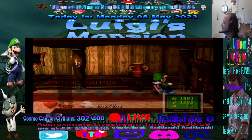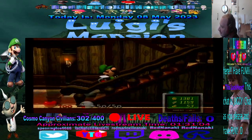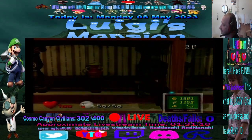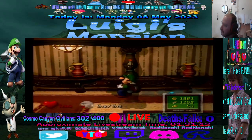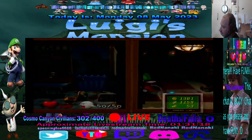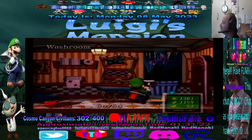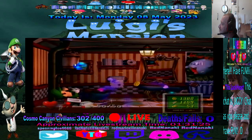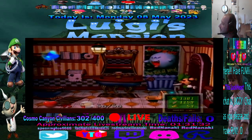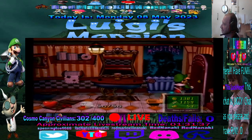I think there's one other place we can do it. Let's go to the second floor water area real quick. We can try to vacuum up this painting right here. Yeah, see, we take damage. There's the King Boo painting again. If we go back in, you'll see it's back to normal.